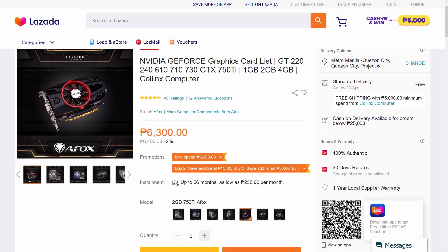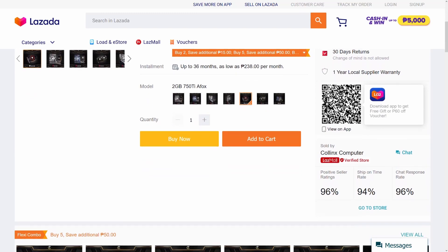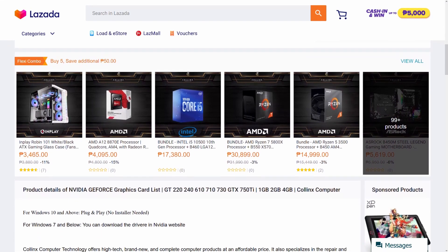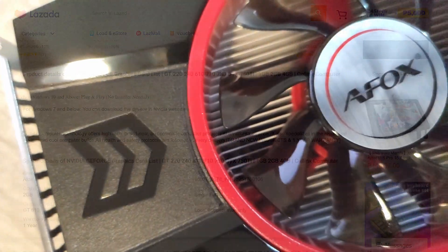So from a price to performance standpoint, I think plugging it in at 6K is fair if I compare it with the GT 1030. But at most, I would recommend the GTX 750 Ti only if it is priced at 5.5K pesos at most.